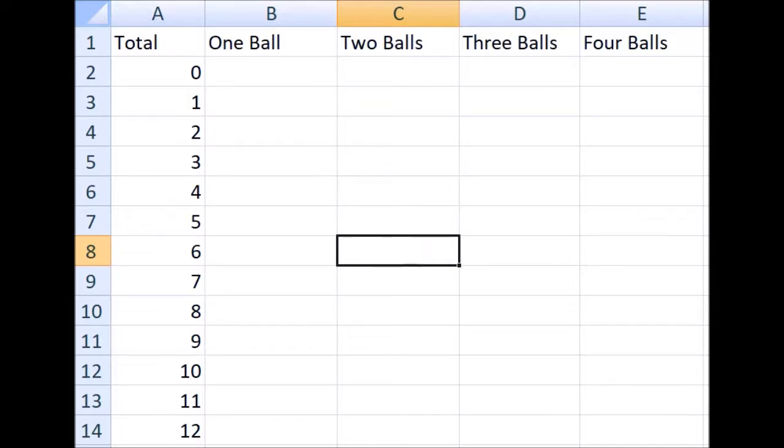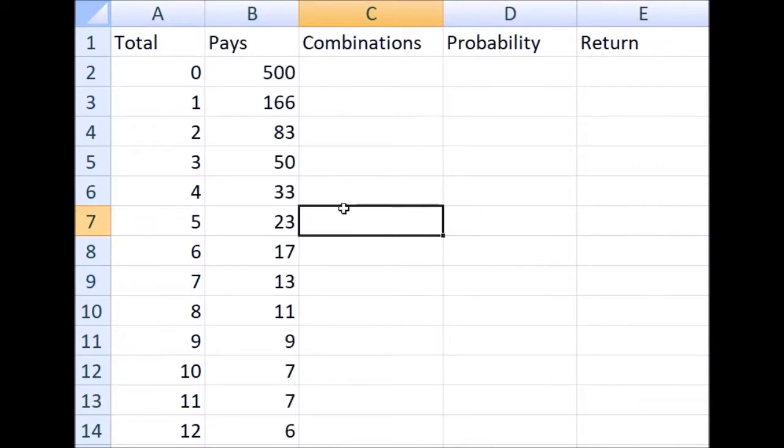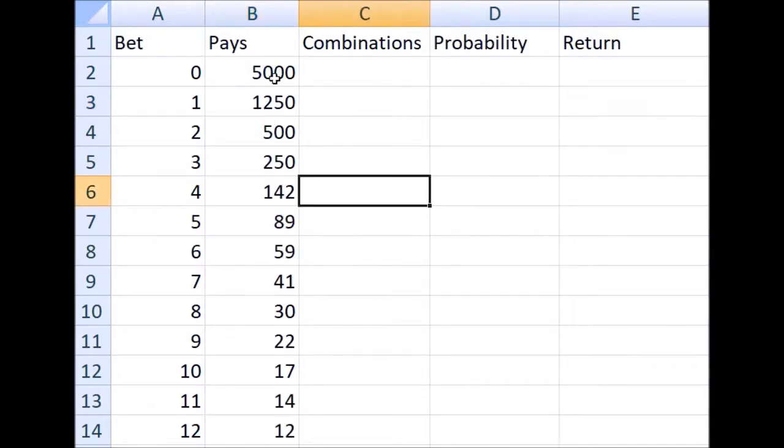For example, in the Pick 3 game, if you bet on a total of zero and you win, you'll get 500 times your bet. If you bet on a total of one and win, you'll get back 166 times your bet, and so on. In the Pick 4 game, a bet on a total of zero pays 5,000 times your bet. A bet on a total of one pays 1,250 times your bet, and so on.